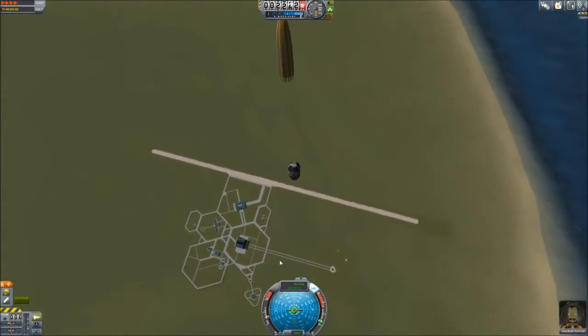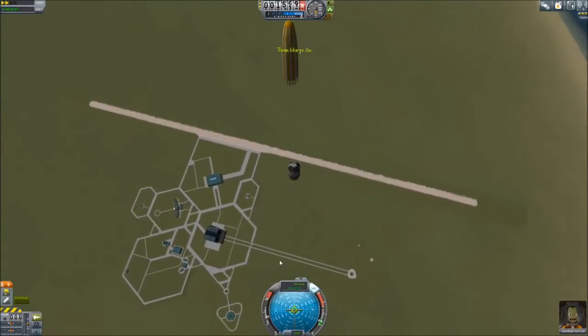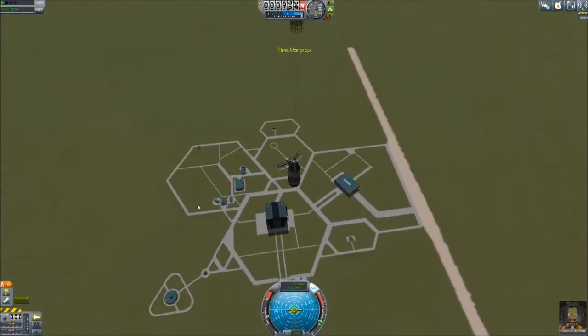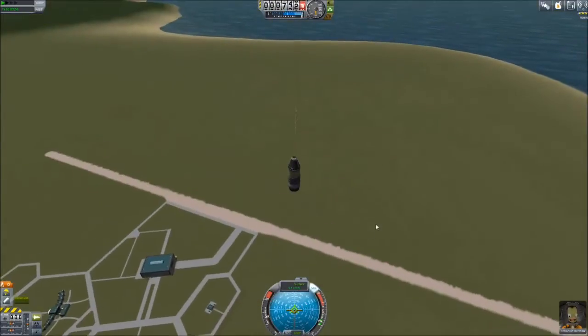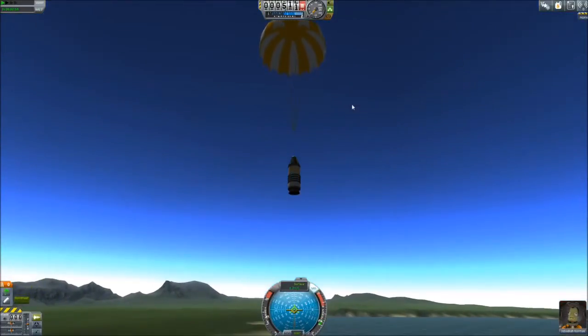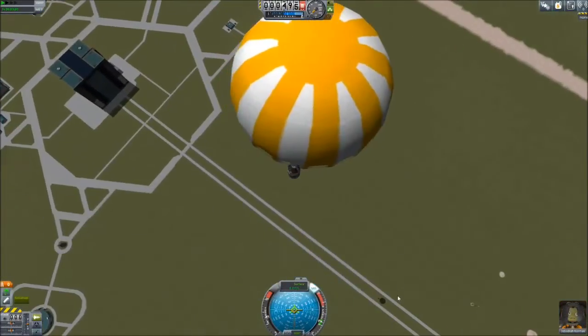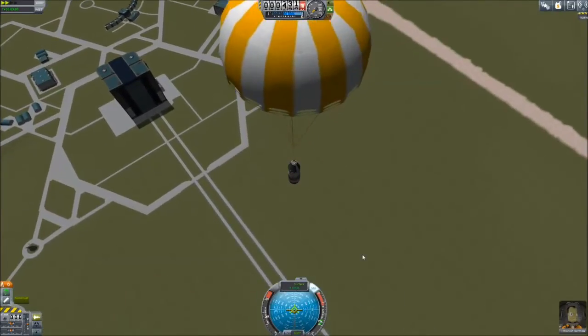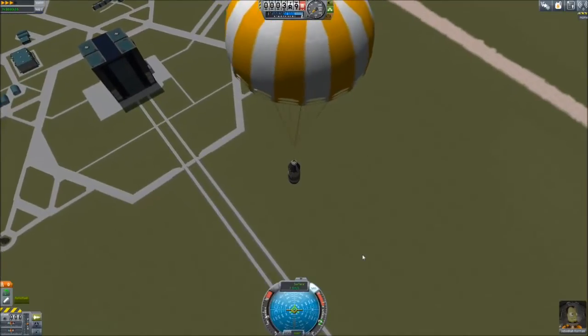If I crashed into one of these buildings I could potentially do damage to it. Let's really accelerate this, though this may cause the ship to explode. Let's slow it up just to make sure that when the parachute deploys — I find hard time acceleration still makes bad things happen. We're at 92 meters per second, plenty safe for this parachute. 8.1 surface speed, and we're actually going to land right back on the runway, which is convenient because that means we can get more science.